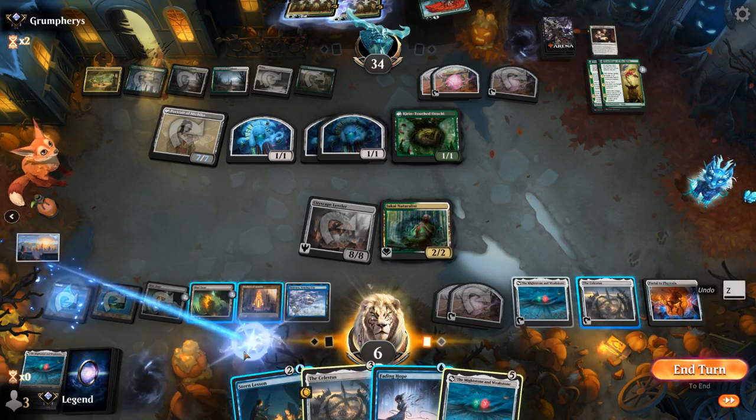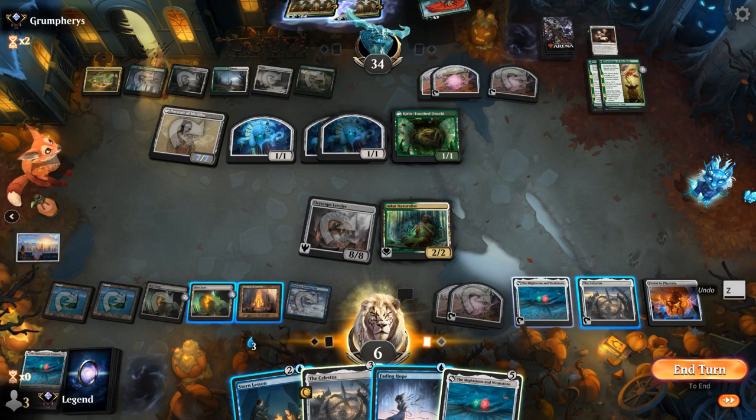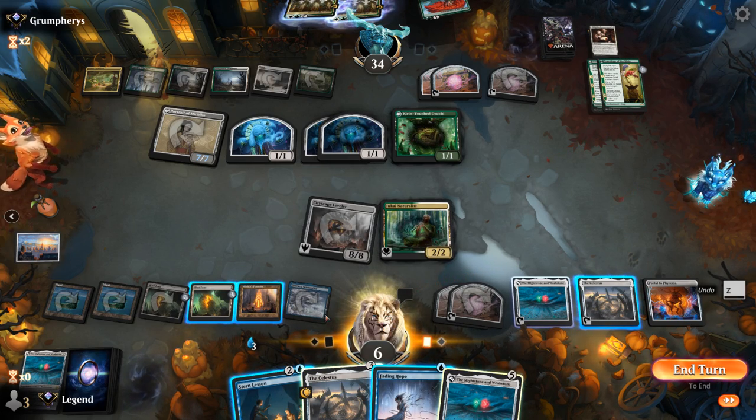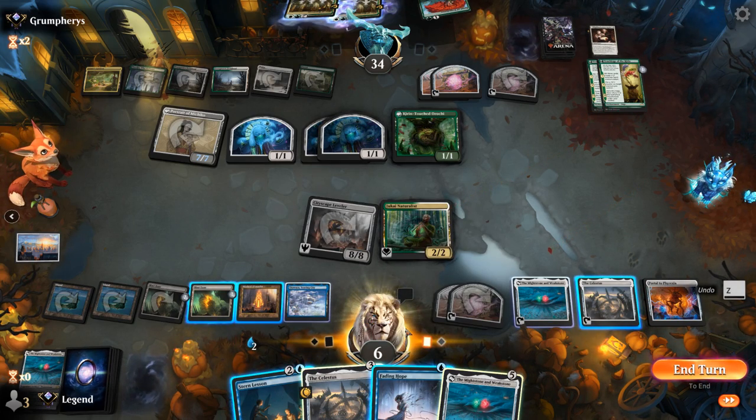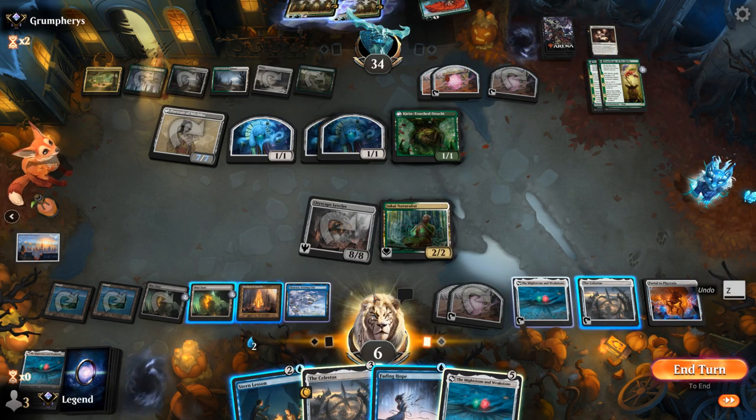I can Stern Lesson, and still maybe Fading Hope or Leveler, or activate Blast Zone. Might want to leave more blue mana untapped in case we find a counterspell we want to play. So might have to tap Foundry.